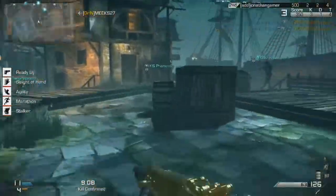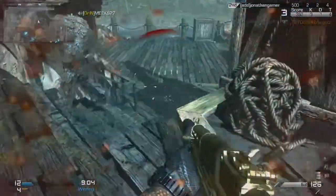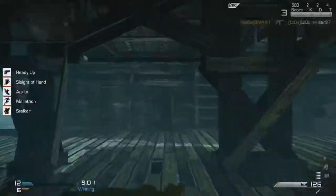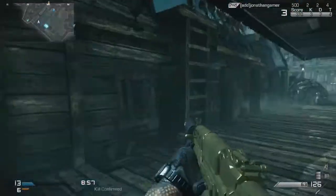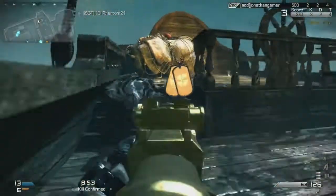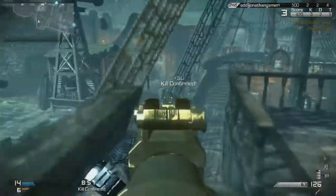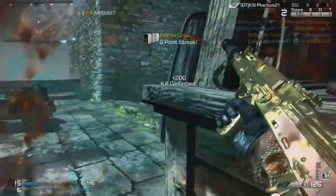Here I am using my favorite class, which is going to be the Gold Vepr with the Suppressor and the Extended Mags, which you can never fail with because it's a very good gun. I have all the speed perks on there and the throwing knife, so I run for a long time, I can strafe while I'm shooting, I can reload fast, I can be agile, I can run forever.